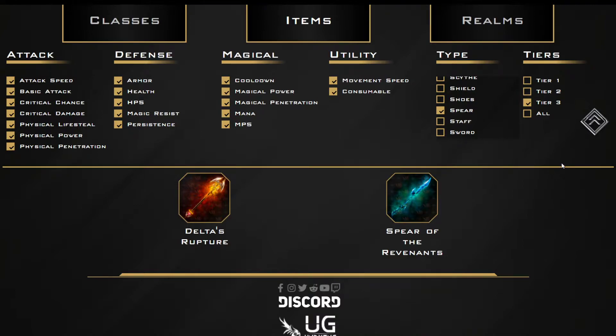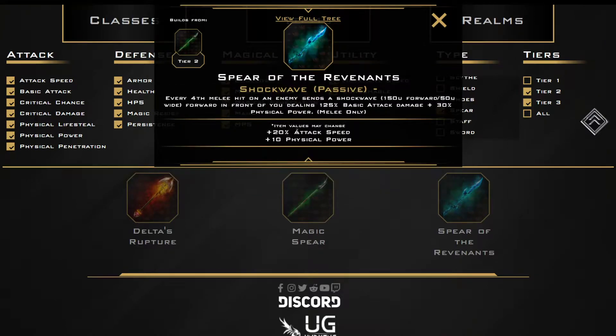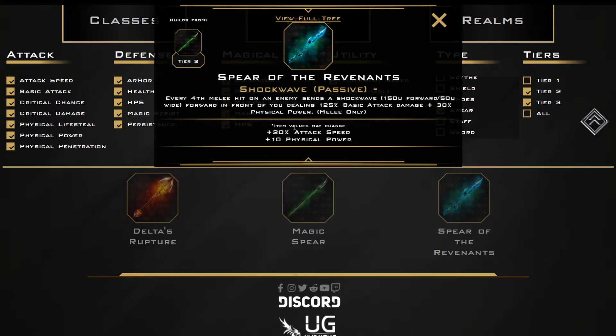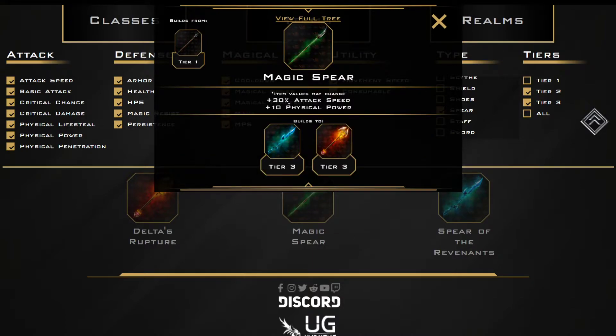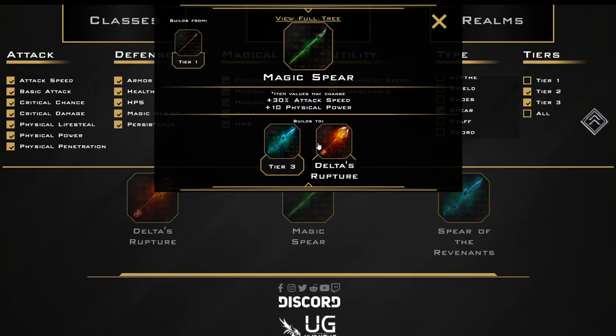So, spears. The spears are a little interesting — they are melee-oriented attack speed items. The weirdest part, in my opinion, is that the Magic Spear gives 30% attack speed and 10 physical power, but Spear of the Revenants and Delta's Rupture give 15... well, this one gets 20-10, but this one gets 15-10. Why? I just don't understand why we have a lateral change — we're just reallocating stats. This doesn't make sense to me.